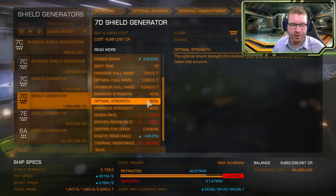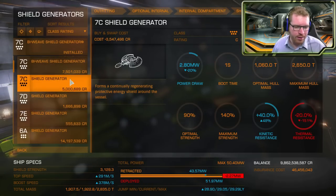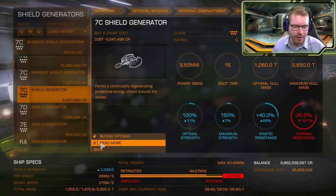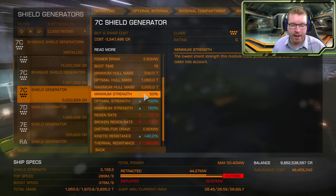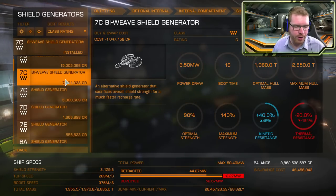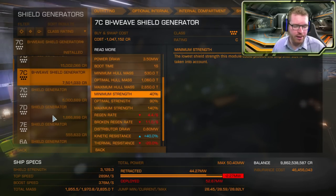This is also why Bi-Weave shields have an overall lower hit point — first because they're classified as C-rated, but even comparing to another C-rated generator, a standard C-rated shield generator has shield strength bonuses of 50, 100, and 150, whereas a Bi-Weave is down to 40, 90, and 40 — the same as a D-rated.